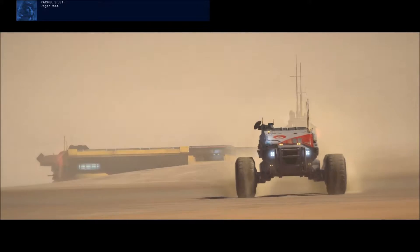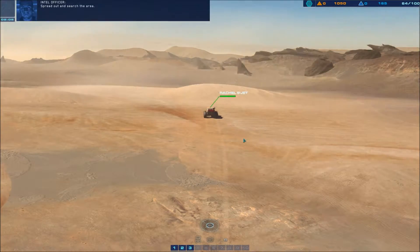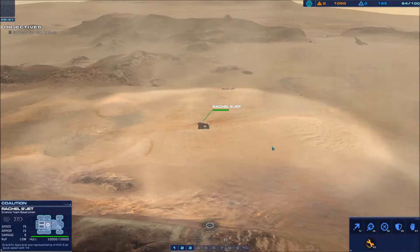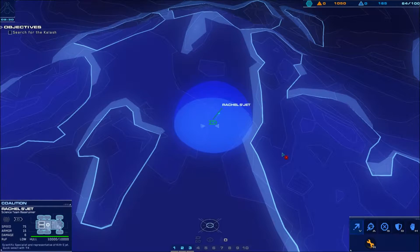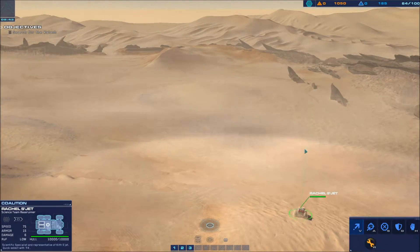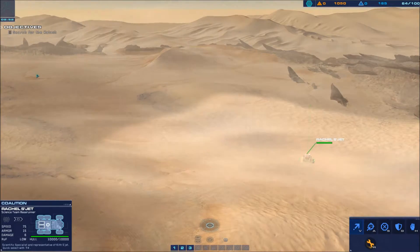Closing in on the target site. Rachel, scout ahead and establish a positive ID. We have arrived in the general vicinity where the Ifrit Nabaal recovered the artifact. Spread out and search the area. Still nothing — adjusting onboard scanners. Awaiting orders. It's got to be around here; the signal we picked up was significant. We're moving out, spool up.